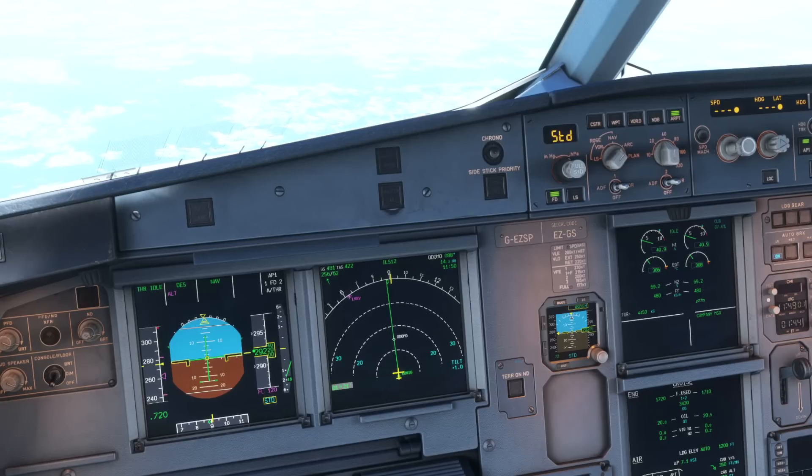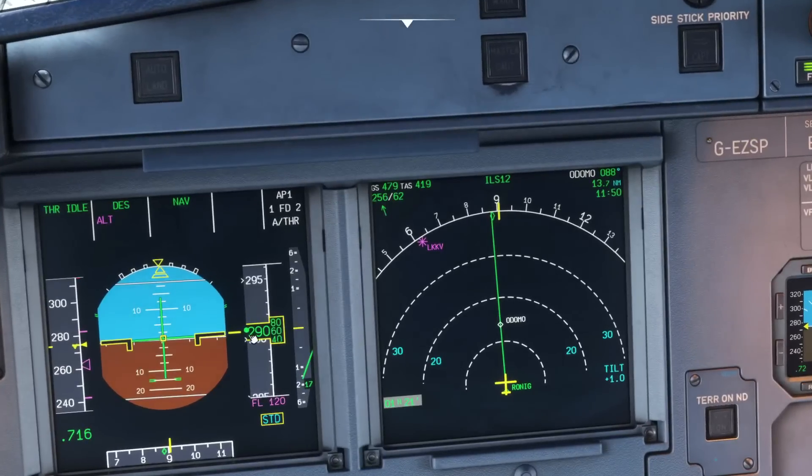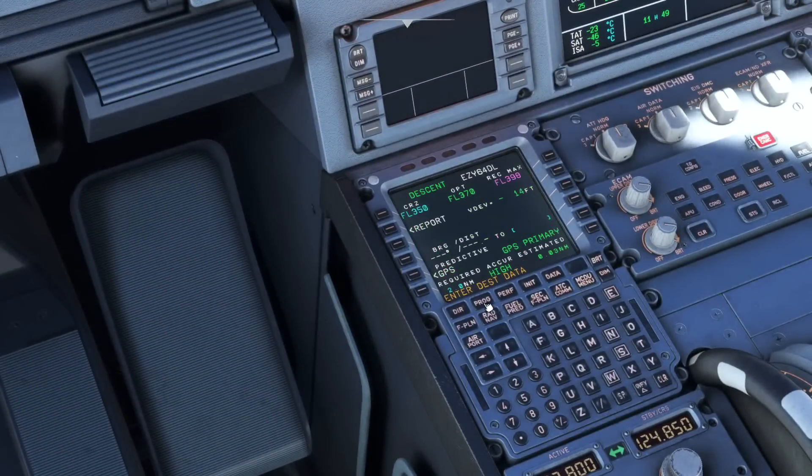We're now on our way down and we've already caught up with our pre-planned descent profile — as we can see the little green yo-yo is in the center. You can also check how far you have deviated by going to the progress page, and it tells us that our vertical deviation is only 16 or 17 feet, which is absolutely nothing.